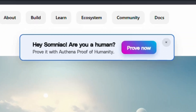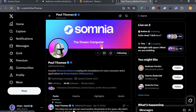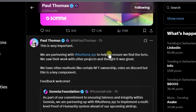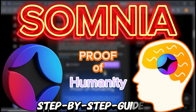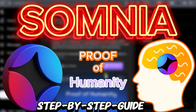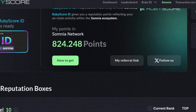If you check your Somnia quest page, you will notice a message that says you need to prove your humanity. Anyone who has been following Somnia from the beginning, especially if you are active on Twitter following Paul and other official accounts, will notice they have been talking about bot detection. They have always said they are going to carry out bot detection to filter out fake accounts and people using multiple accounts to farm the network. OR10, now formally called Interact, is the second proof of humanity they are going to be using. The first one was Ruby Score.